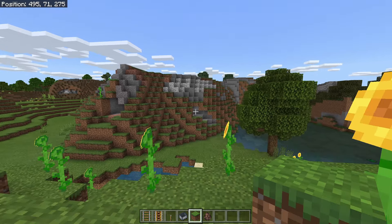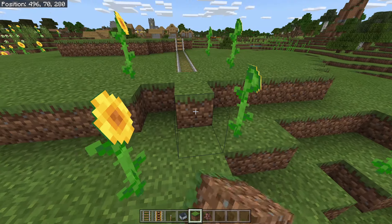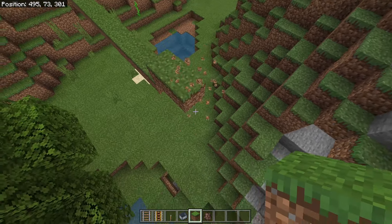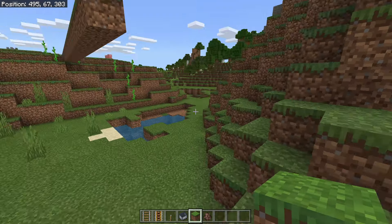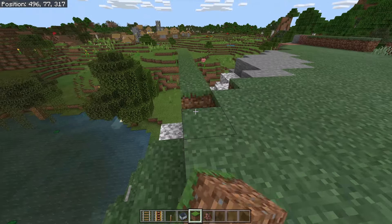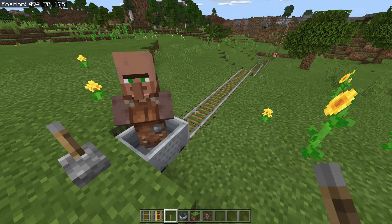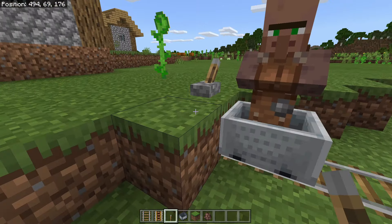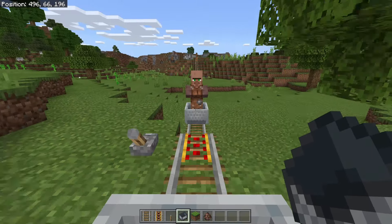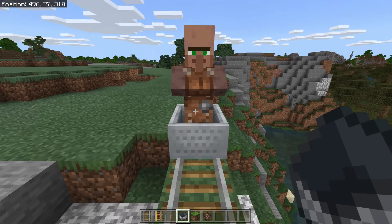When you get on top of a mountain, you probably don't want to go down and try to find some way to weave back up. Instead, build yourself a little bridge across. Once you start getting close and going up, you'll want to staircase it up until you get on the same level as the ground you're trying to reach. Then repeat the same process with powered and regular rails all the way across. I recommend hopping into the minecart yourself first to test it and make sure your villager doesn't get stuck or die.